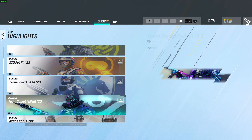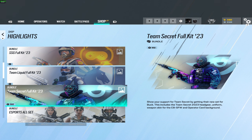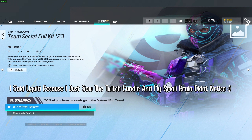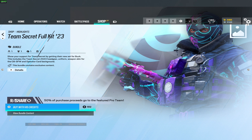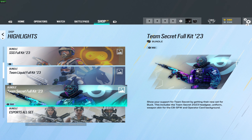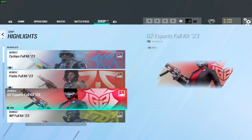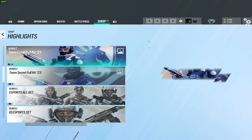So of course guys, those are all the esports bundles. If you do buy these, I do believe that 50% of the proceeds go to the featured pro team. So if you buy a bundle for 1500 credits, then Team Liquid will get 50% of those credits. That is absolutely awesome, so I would definitely go and buy these because you are supporting the pro scene. For me, I'm gonna have to go with the Twitch one and the Azami one as my favorites. I would probably buy all of these because they all look really good.